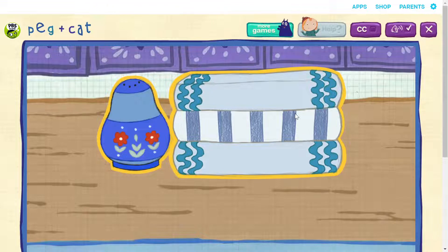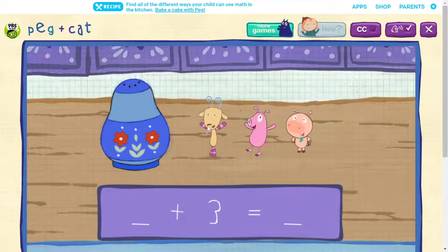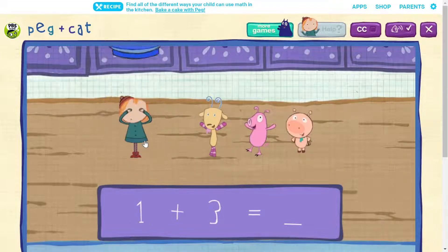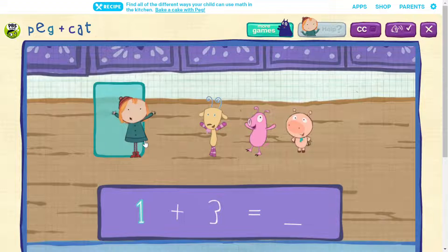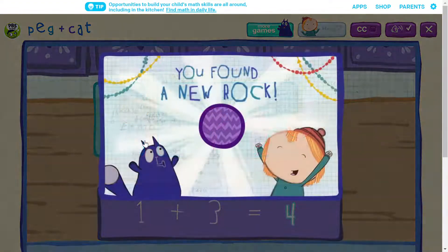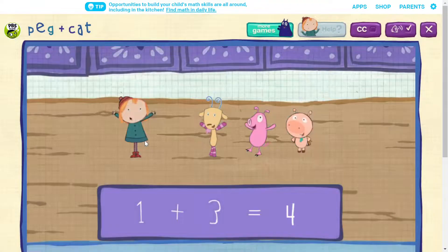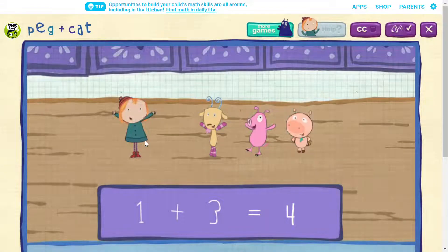Click on the hiding spots to tell our friends to come out! Three friends! One friend! One and three more makes four! You found a rock for your collection!